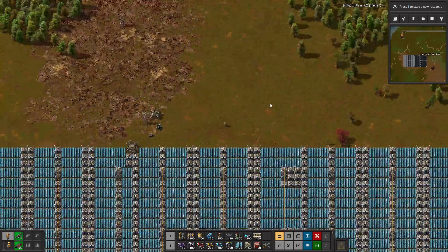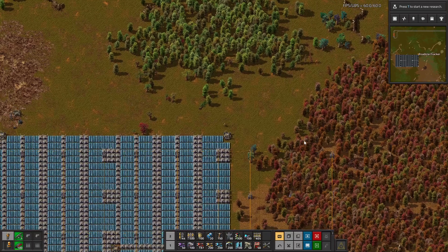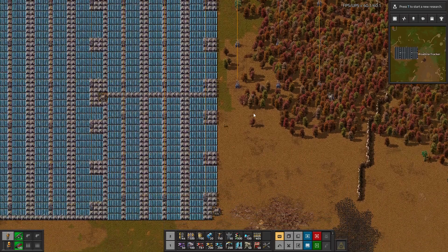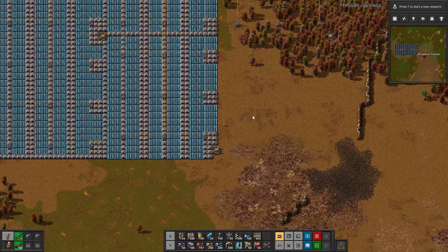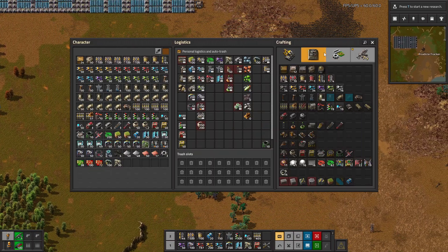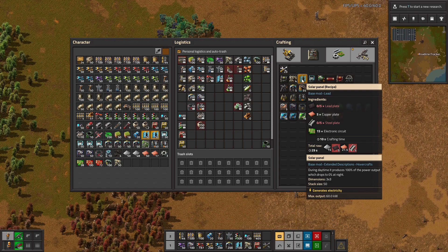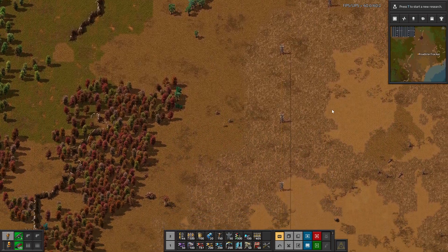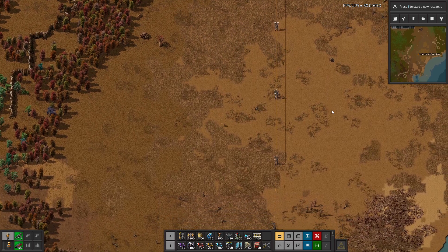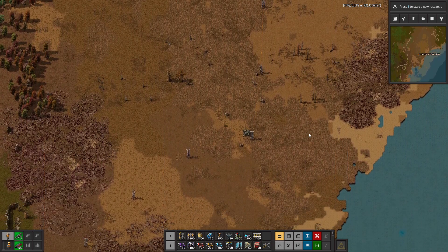We'll get some accumulators and some solar panels — more than we need. I don't think we can actually build solar panels from here; we're going to have to build them on this island as opposed to the mainland — there's just not enough juice. What does it take for a solar panel again? Lead, copper, steel, and electronic circuits. We actually have everything needed over at our lead processing facility to make solar panels, so I think we're going to make solar panels there.